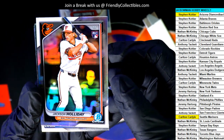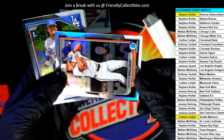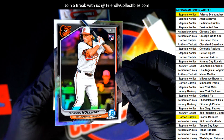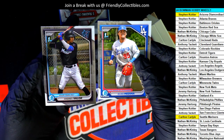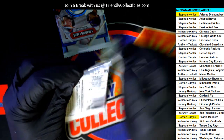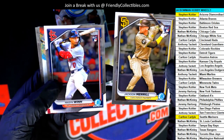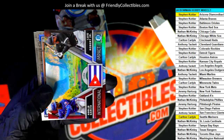Here's a Jackson Holiday, Stephen Kay — it's a parallel. Nice, numbered to 499. That's a good one too. Jackson Merrill rookie card. Mason Wynn rookie. This one going to the Rangers.